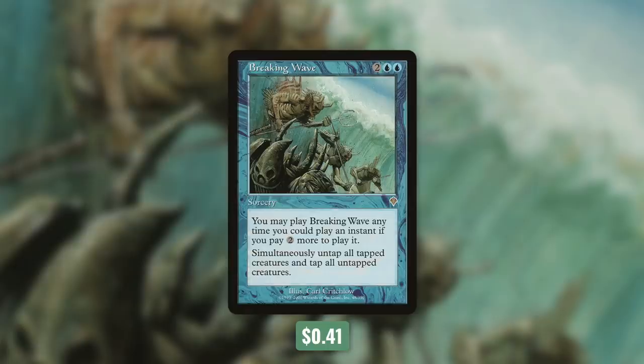We're also running Breaking Wave, which is a pretty flexible card. It's a sorcery for two blue blue, but we can cast it as though it had flash if we pay two more. It says simultaneously untap all tapped creatures and tap all untapped creatures. So we can use this offensively or defensively depending on the situation. But we've even got some repeatable untap effects as well.